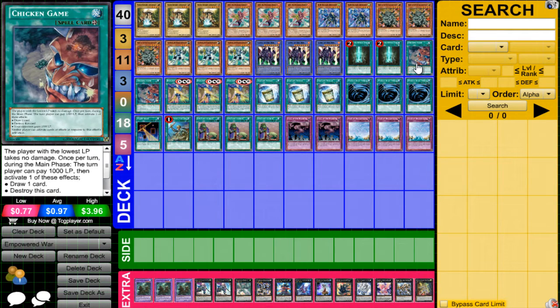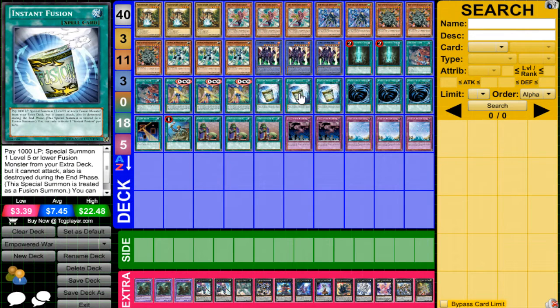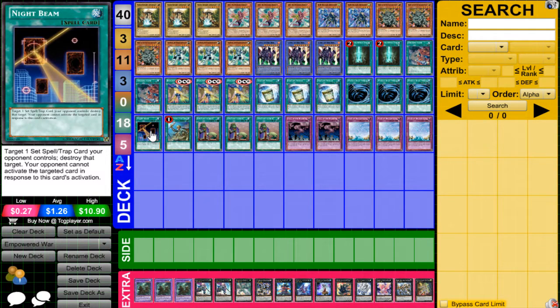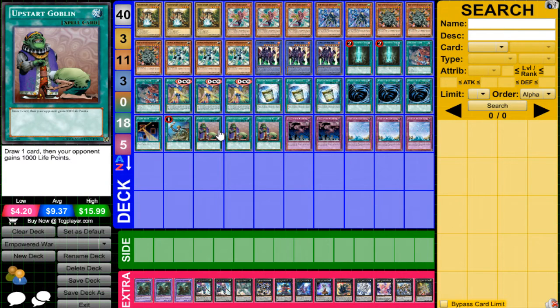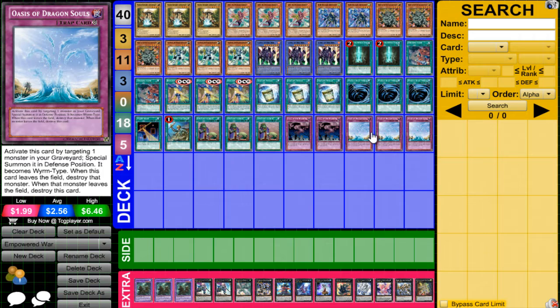We have 2 Advanced Ritual Art, 2 Chicken Game, 3 Empowering Armory, 3 Instant Fusion, 3 MST, 1 Night Beam, 1 Rhoda, 3 Upstarts, 2 Call the Haunted, and 3 Oasis of Dragon's Souls.